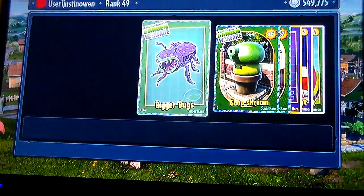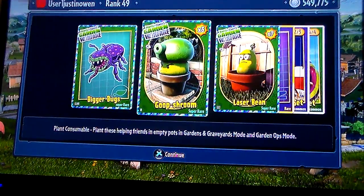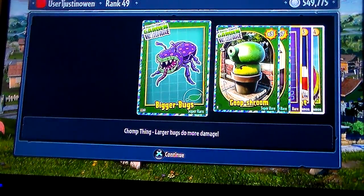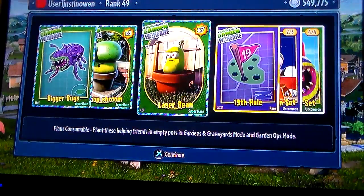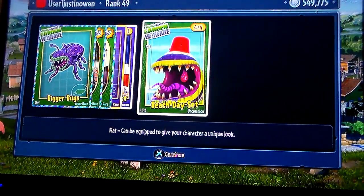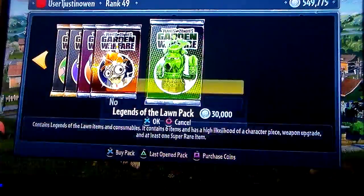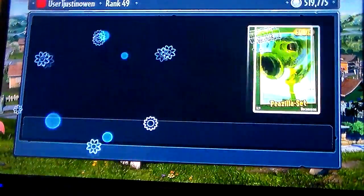Four out of five, let's see what we get. Biker bugs — I don't want to look at that, just go away. Goop shroom — my brother's using it so he's controlling it. The laser beam, the 19-fold, the football fan set, the beach day set. Good stuff! The last one of the Legends of the Lawn pack for now.